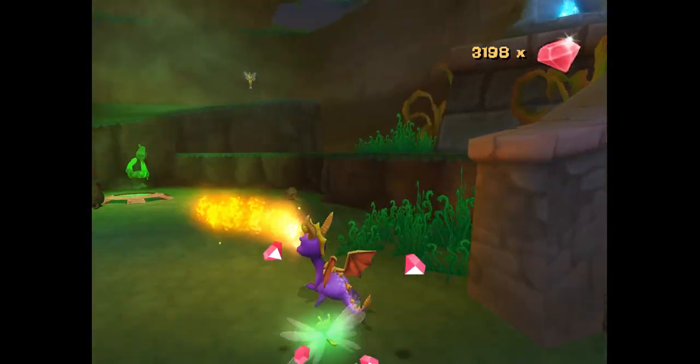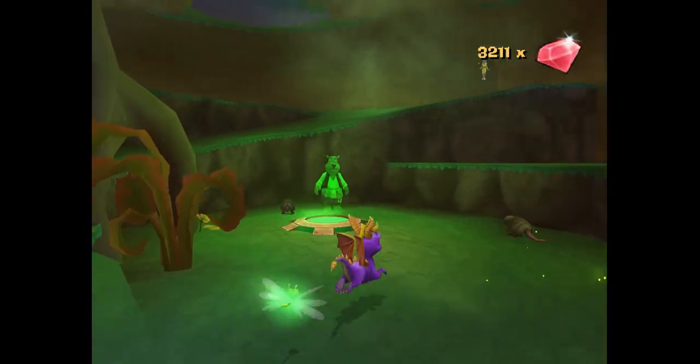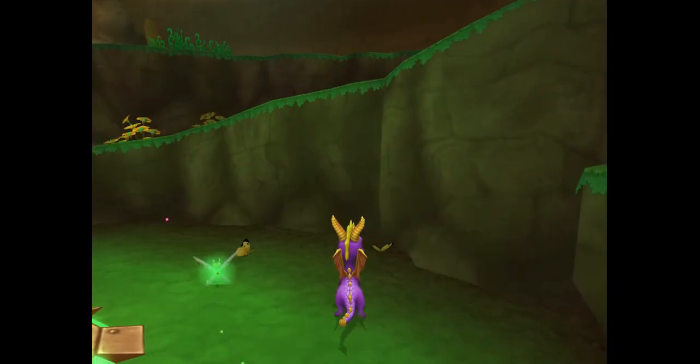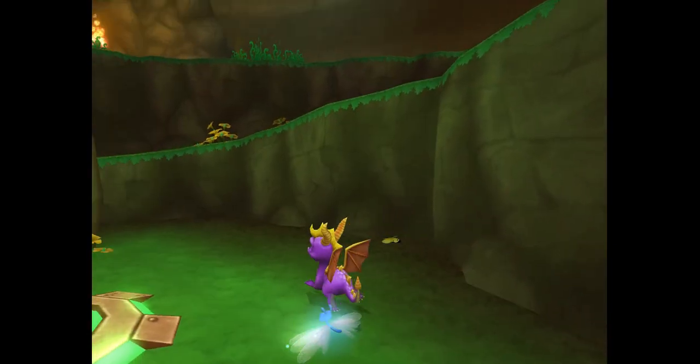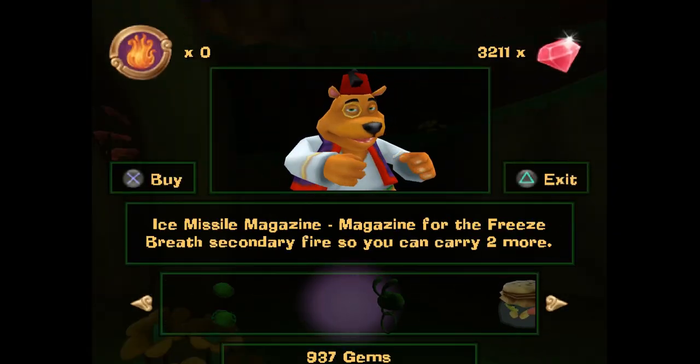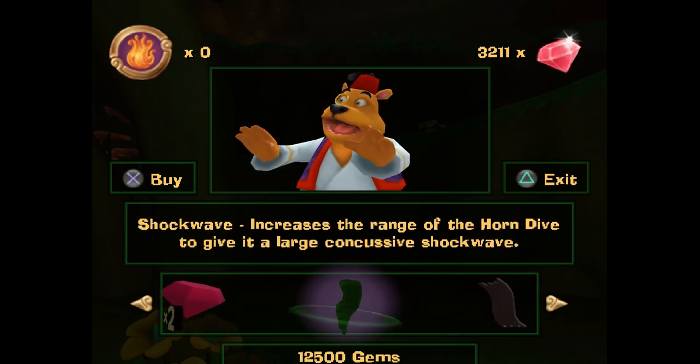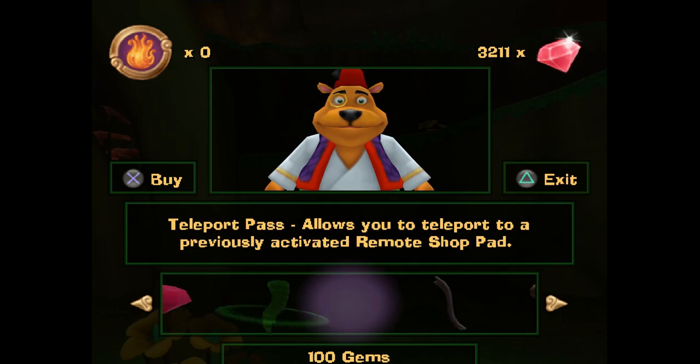Hey Spyro, over here - come spend your hard-earned money that you stole from living creatures and spend it at my shop! In this game he doesn't eat multiple ones. We got the Forgotten Temple. Shockwave increases the range of horn dive and gives it a concussive shockwave - I don't remember that but okay.